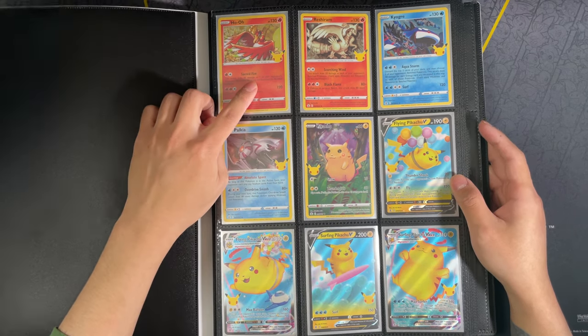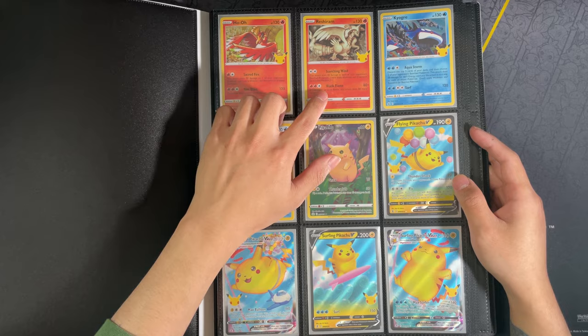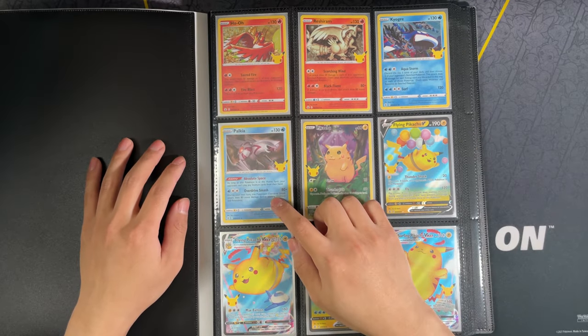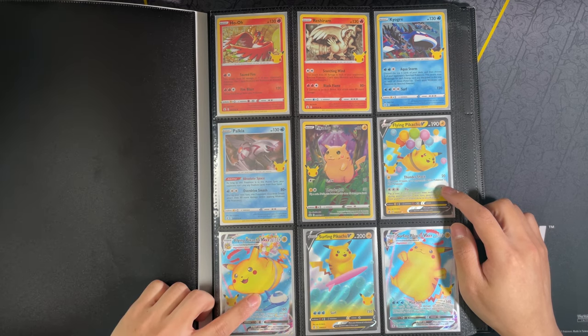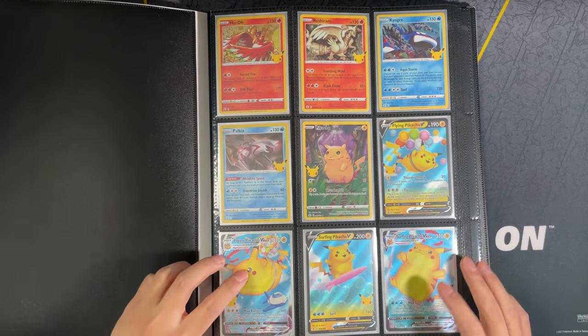Starting off we have Ho-Oh, Reshiram, Dialga, Palkia, Pikachu, Flying Pikachu, Flying Pikachu VMAX, Surfing Pikachu, and Surfing Pikachu VMAX.